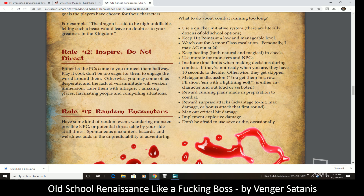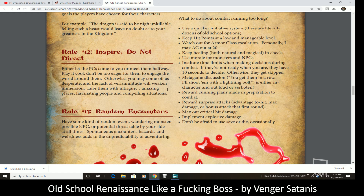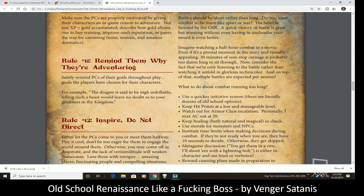Rule ten: explain the value — why is this adventure important? You might have to remind players from time to time why they're adventuring, since rules ten and eleven kind of tie into each other. Rule eleven: inspire, do not direct. Let the PCs come to you and meet them halfway.